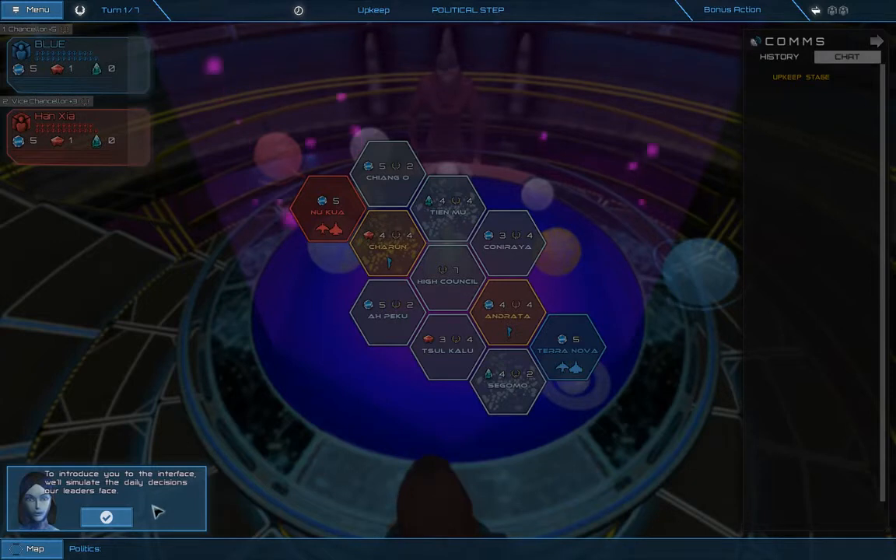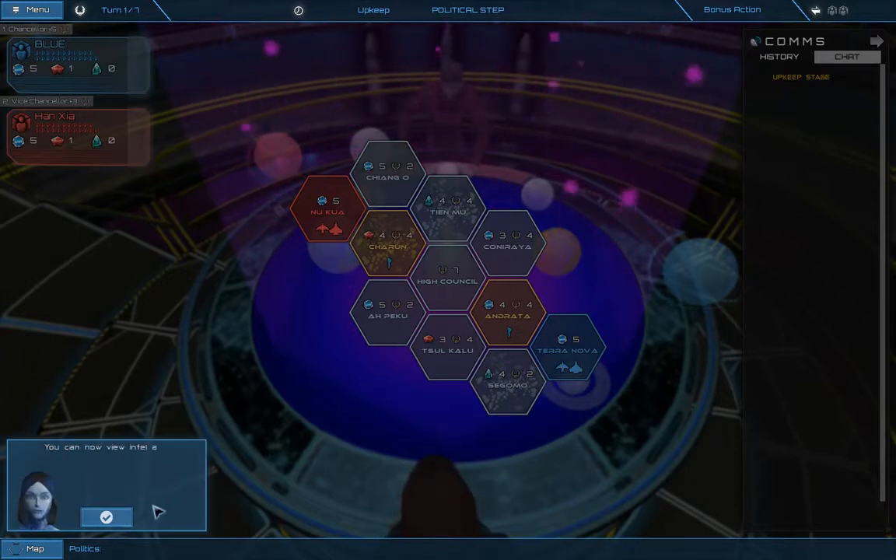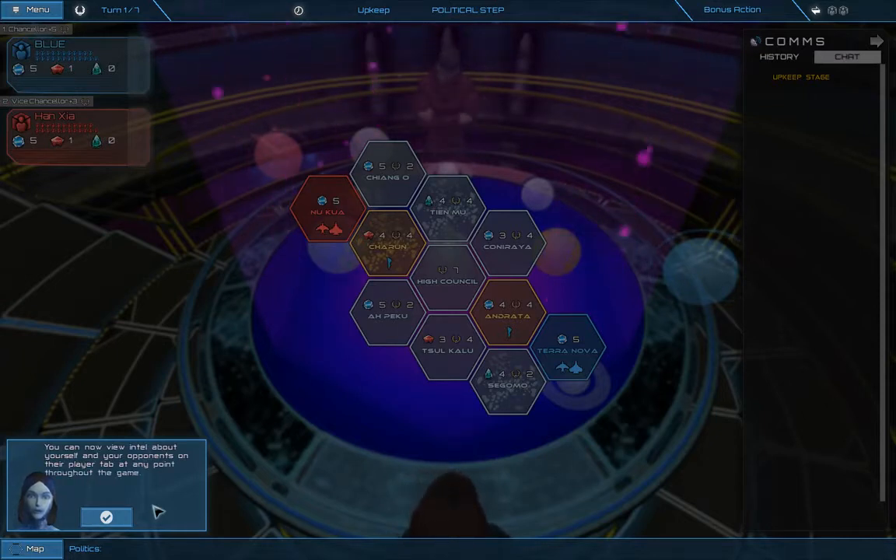To introduce you to the interface, we'll simulate the daily decisions our leaders face. You can now view intel about yourself and your opponents on their player tab at any point throughout the game.